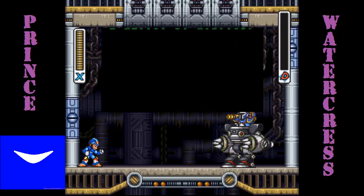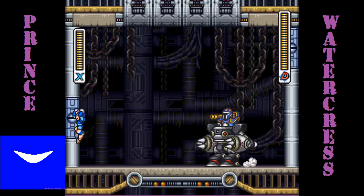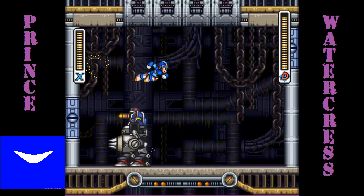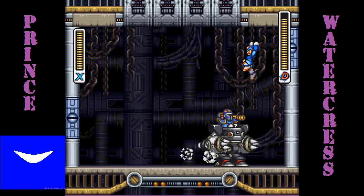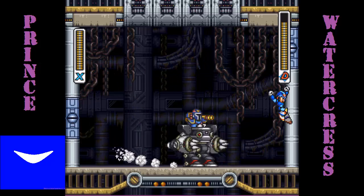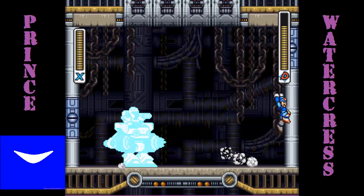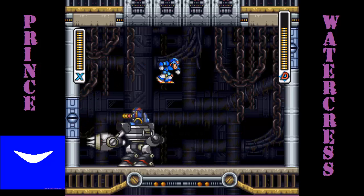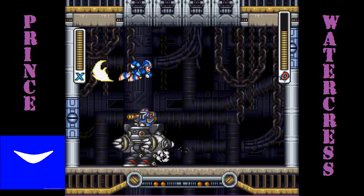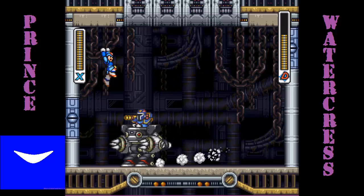We've seen all this before, so I'm just going to skip it. Same strategy as before: just sail over him with the Air Dash, hit him with that single X-Buster shot in the back, and then just get him to come after you again and keep repeating that over and over. This first form is obviously going to be the easy part — it's the second part where we have to let him play.